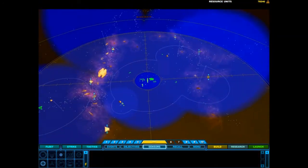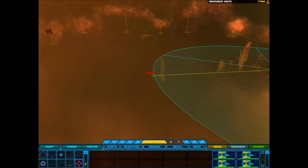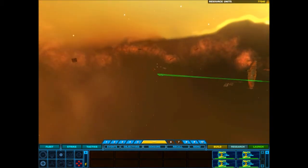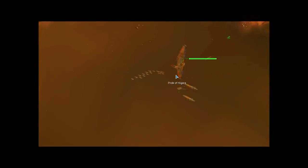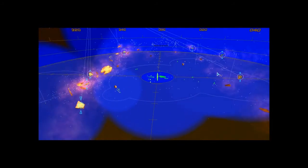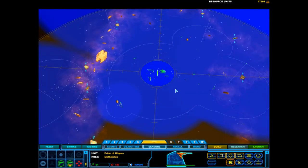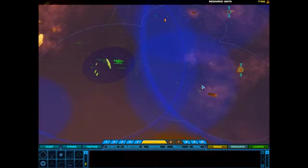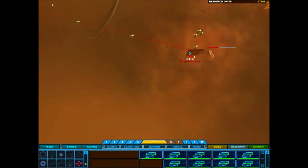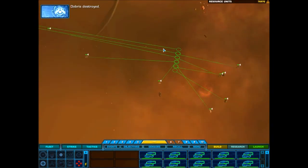Show no mercy. Upgrade complete. Platform preparing for transport. Upgrade complete. Alert — we are detecting dangerous levels of radiation. These hulks appear to be the source. Use movers to destroy the debris. Debris destroyed. Four reports victory.